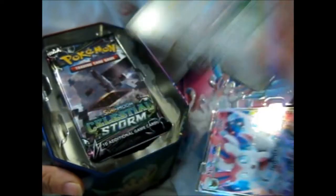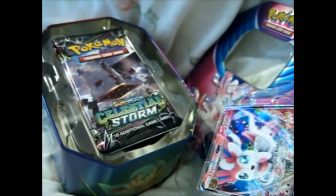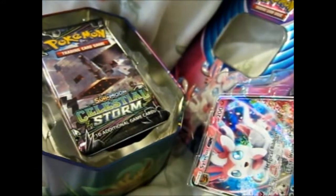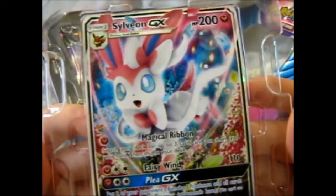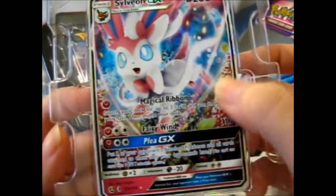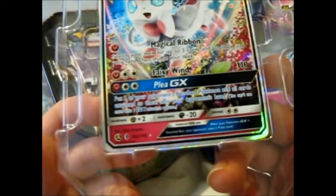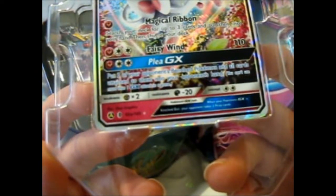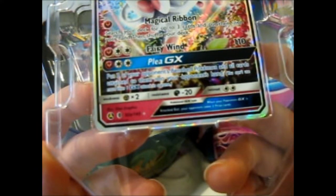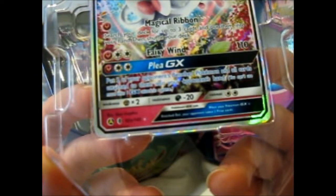Let's open this up. So that's obviously a code card. I'm not really sure what you really get in these things, but there we go. Let me just remove this one here. Sylveon GX. Pretty, plus I love when they got the flowers in the background. Very nice. Magical Ribbon, Fairy Wind, and Plea GX. Put two of your opponent's benched Pokemon and all cards attached to them into your opponent's hand. I guess that's okay. Not really.